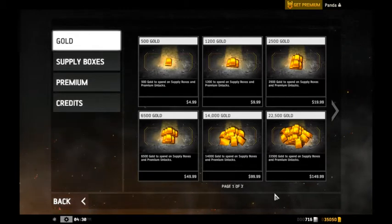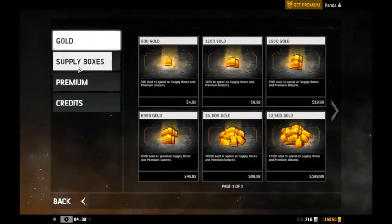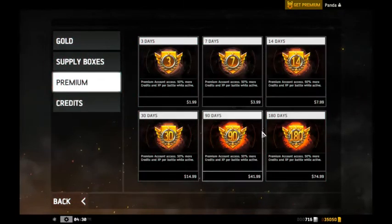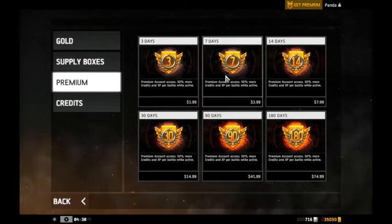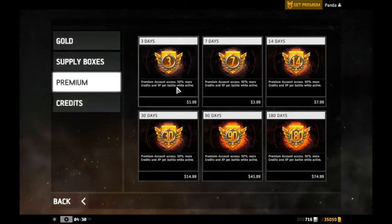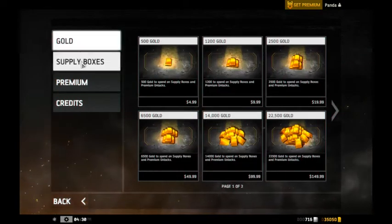I bought a lot of gold. I didn't see any supply box drop videos — people didn't post any videos about that, so I thought I'd make one. I don't think premium was worth it for the 180 days. I bought a lot of gold because it's very worth it to buy premium. In credits, you can get credits from the supply box — I don't know how much you get from it. That says 25.